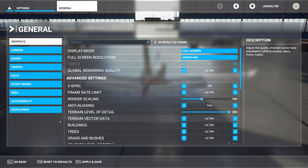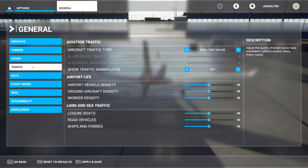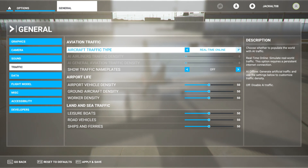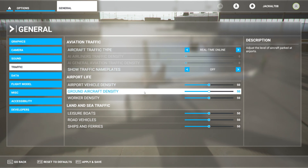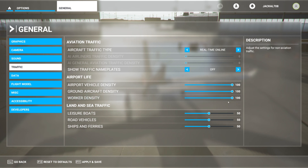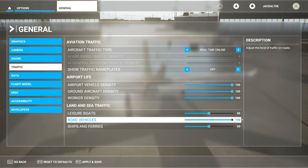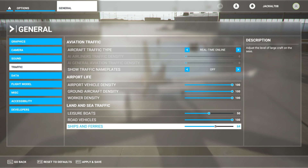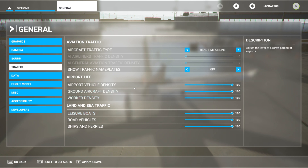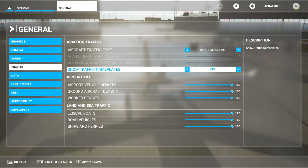2565. Let's see what ultra does. Traffic, nameplates, real-time online traffic — what else can I do? All AI offline, off. Real-time online traffic. Airport density — I want it max. Ground aircraft density — I want it max because 50% is not enough. We want everybody. We're gonna try to break my computer. Laser boat, road vehicles — max. Ships and ferries — max. Let's just kill it.